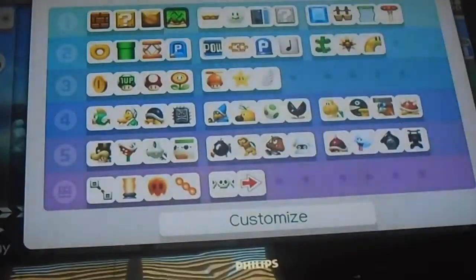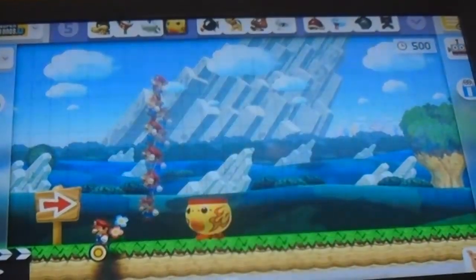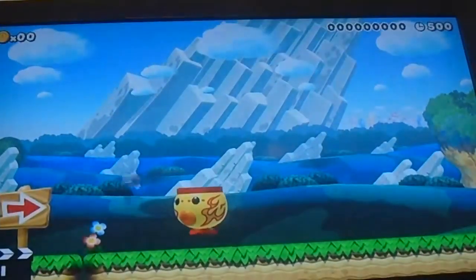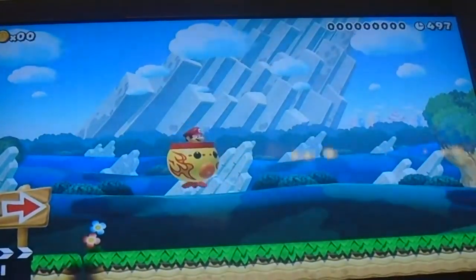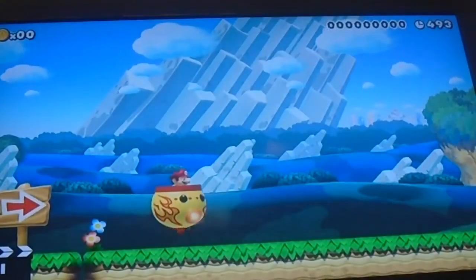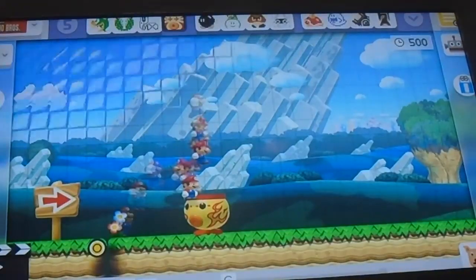The next feature I will be showing you: if you shake this on a card and go in it, you can actually shoot fire if you hit X or Y. And if you hold it, you can do a mega fireball. And these all look different in the games.